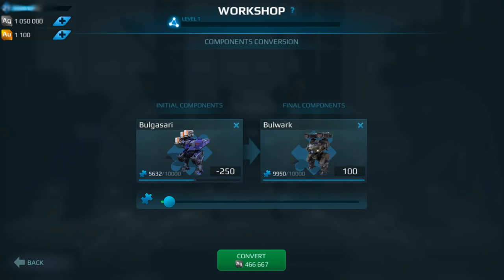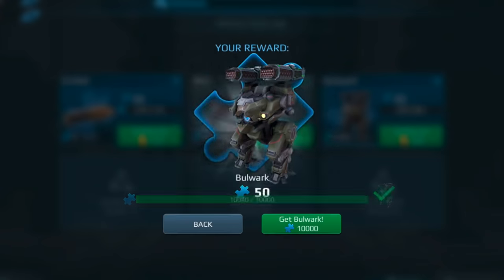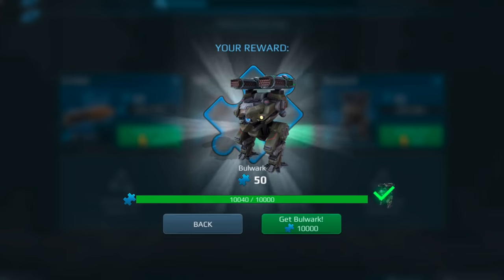Don't need your Mender components and need Blitz? Convert them. Black Market keeps bringing you Bulwark pieces, but you'd rather have Falcon? You know what to do. On the Workshop menu, a small button in the corner will appear, leading you to the conversion screen. Once there, you can select initial components, final components, and the amount of initial components you want to convert. Check the cost and the end result, and if it looks good, start the production and come back later.